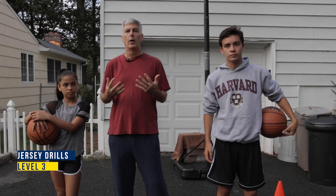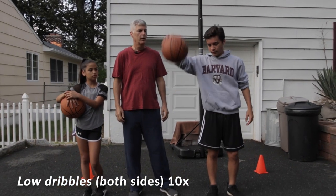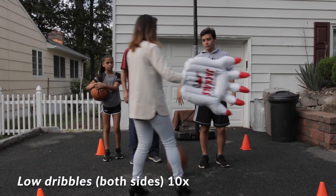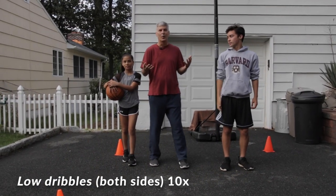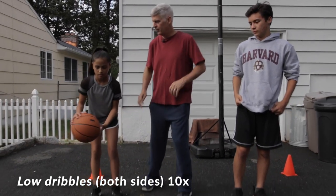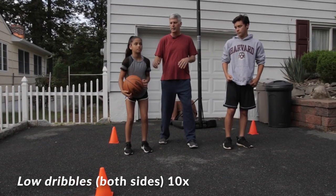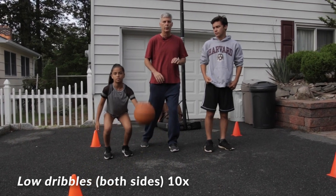Level three is about where you're going to dribble. If you dribble too high, somebody's going to steal the ball. So what are we going to do? We want to dribble low. Ana, give me 10 low drills — super low. Shoulders back, a little bit more. Good. When you do 10 on one side, do 10 on the other. Level three is just low dribbles.